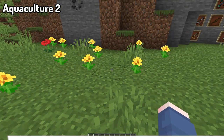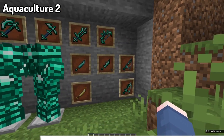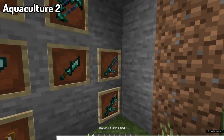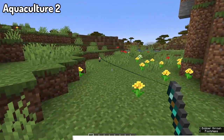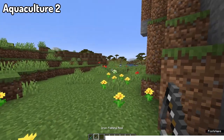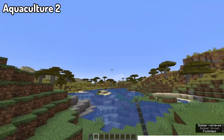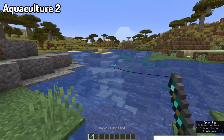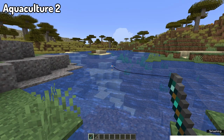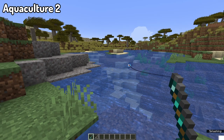Moving on to Aquaculture 2. Aquaculture 2 expands the fishing system in Minecraft, adding over 30 new fish to catch with any rod — there are now four new rods, as well as the typical vanilla one. You can also get new loot such as Neptune's Bounty, treasure chests, lockboxes, and boxes. In Neptune's Bounty, you have the potential to collect special new items and tools based around Neptune's gear, which is slightly better than diamond.